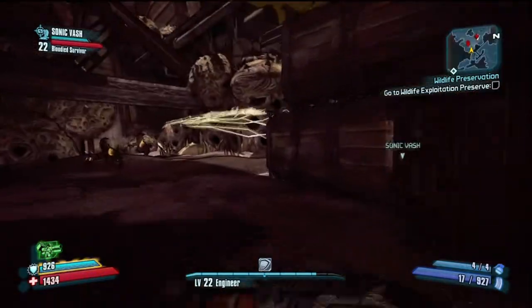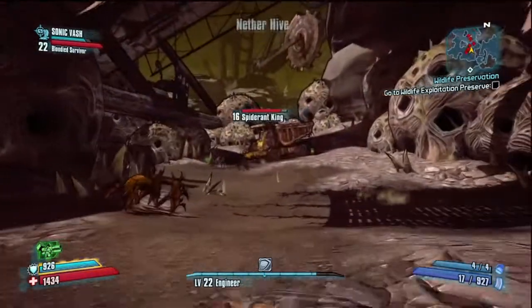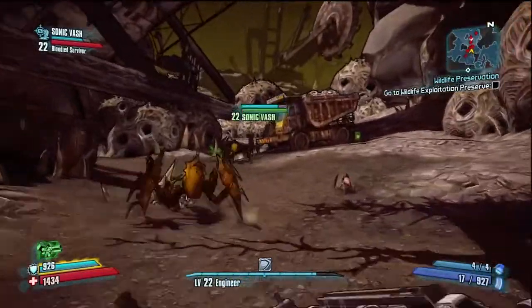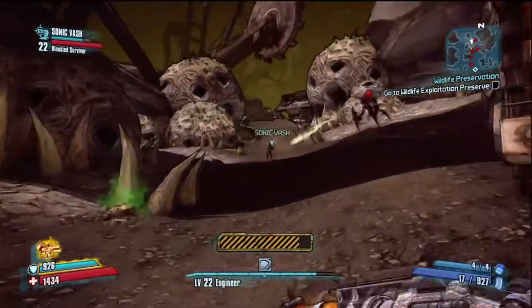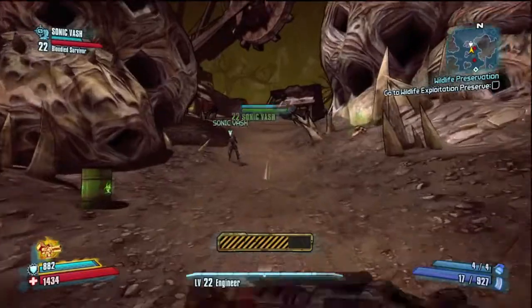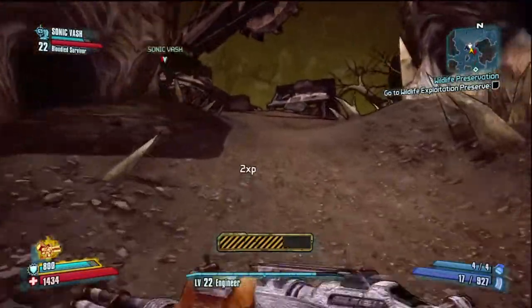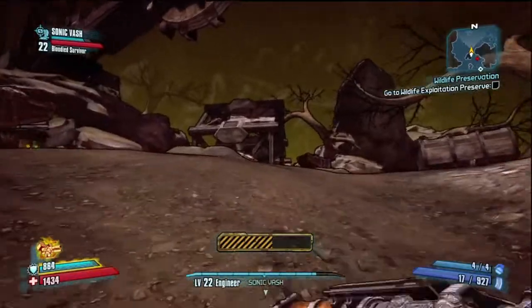We're going to keep walking through here past Deep Core 6, with me and my friend just running past all the annoying spider antlings — or whatever you want to call them. You don't have to completely go around to get to the door to open it — I'll show you on the map in a second.